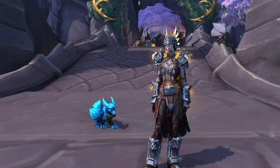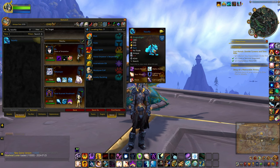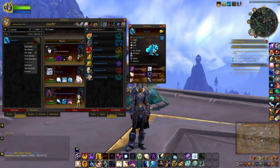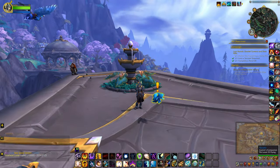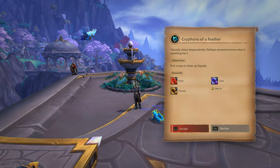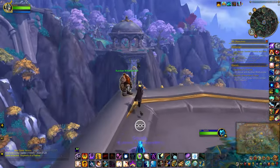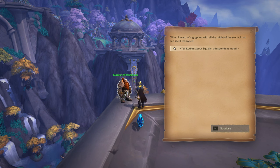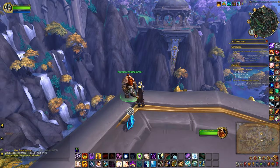Hey guys, did you know there are three different recolors to Squally, which is the pet that you get from the War Within expansion? So the first thing you want to do is make sure you summon the pet, then accept the quest that he gives. It'd take a handful of these hill dwarves to bring one from the aerie down. From the quest, you have to find three companions.